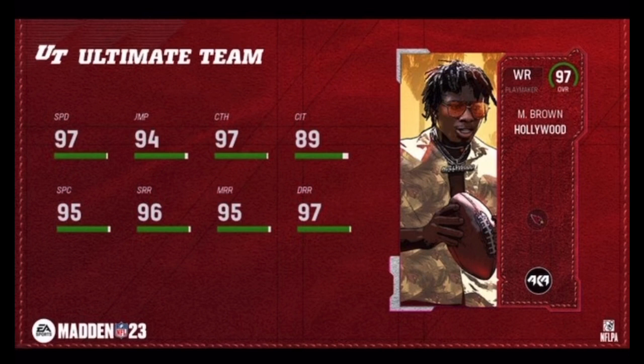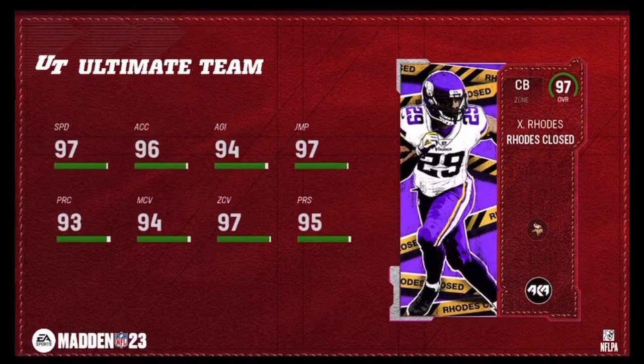Let's get into Hollywood Brown. He gets 97 Speed, 94 Jump, 97 Catch, 89 Catch in Traffic — that's terrible — 95 Spec Catch, 96 Short, 95 Medium, and 97 Deep. Really, really good card, but his abilities suck.